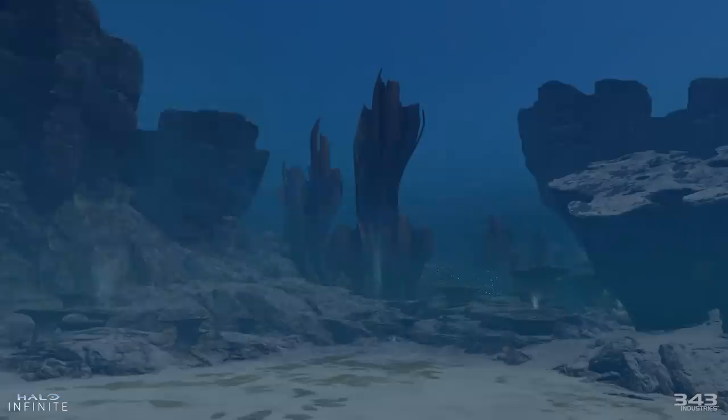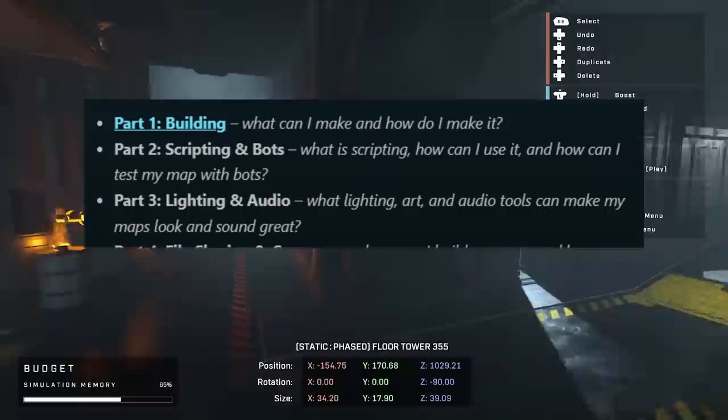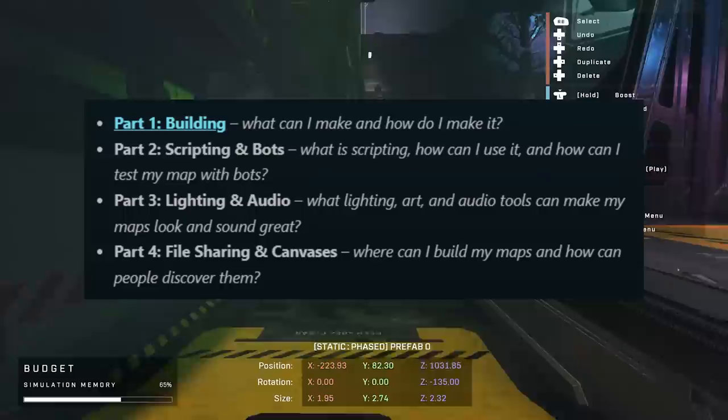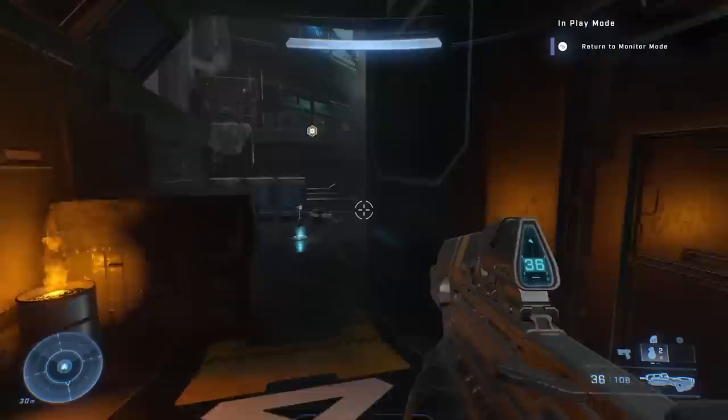They also posted an article recapping what Forge is, and the juicy information is that they have a four-part video series coming. Part one we saw today — building. Part two is scripting and bots: what is scripting, and how can I use it to test my map with bots? Part three covers lighting and audio tools and how that's all going to work in Forge. Part four is file sharing and canvases: where can I build my maps and how can people discover them? Hopefully in part four we learn that file share is coming in the winter update so we can share maps without relying on a third-party site to download Forge maps.